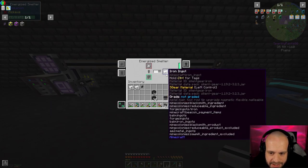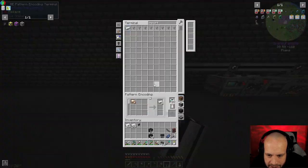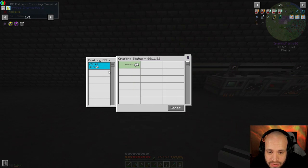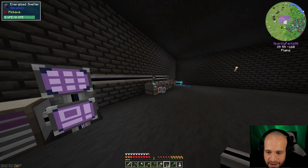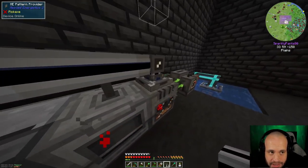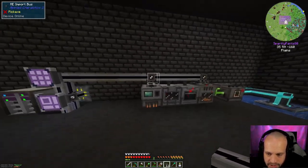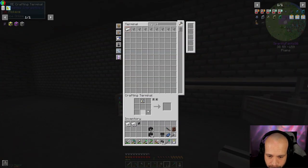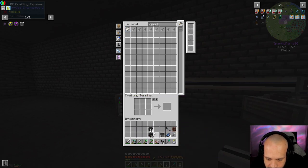There we go — you can see it's now importing to the system. It's not finished yet but we can look at the crafting status and see how many it's got left to go, so it's registering that it's receiving the iron ingots. The pattern provider is being satisfied by the importer being connected to it. We're all good — and it's also crafting from the ME storage system, which is awesome.